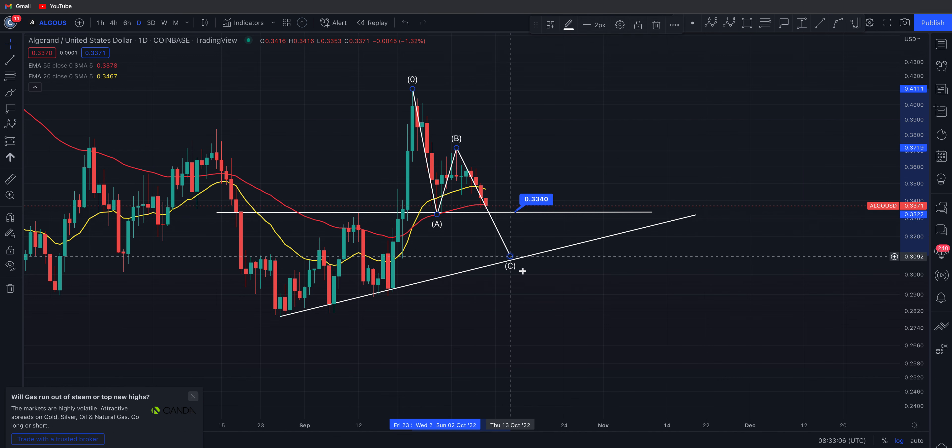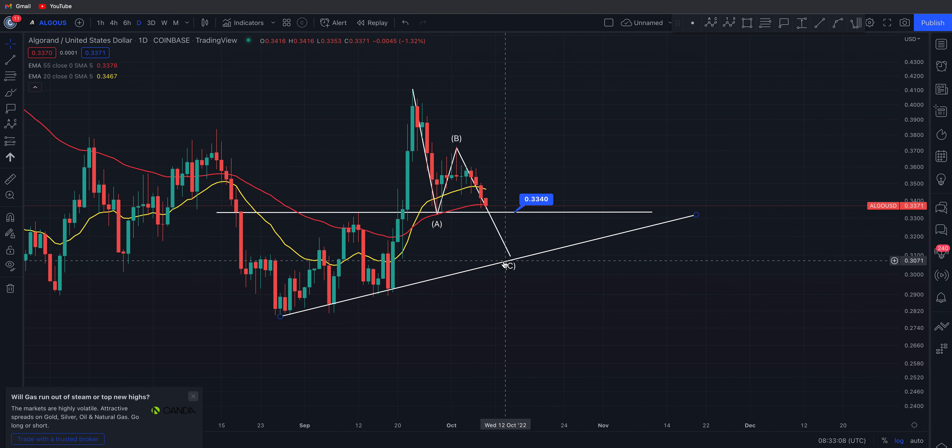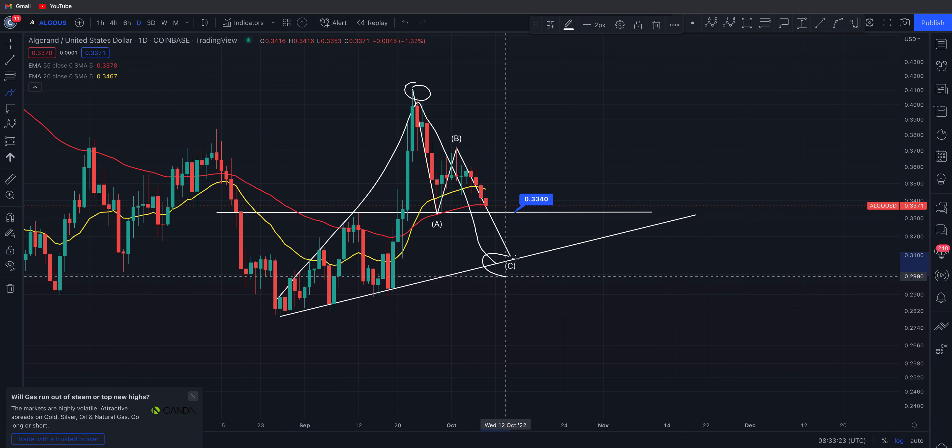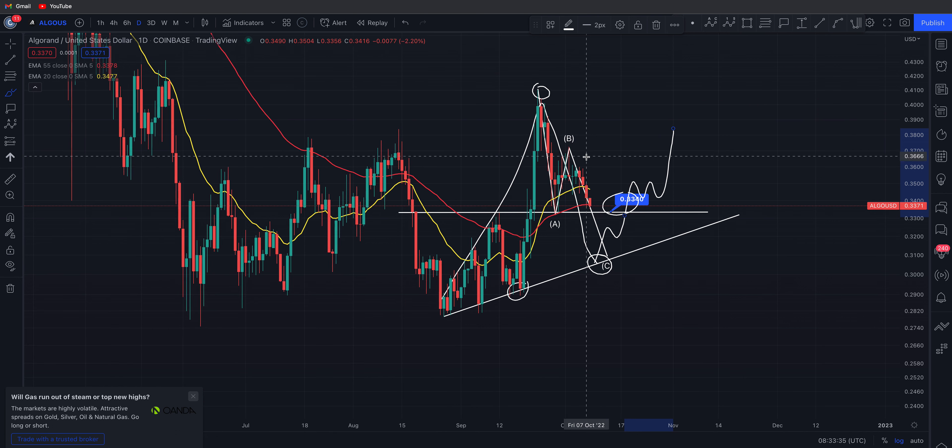That's not all that negative — it would basically mean Algorand had a nice pump and is now retracing back down to a higher level of support. It might seem scary because you've had this pump and all those gains look like they're out the window, but when you break up like this you do need to come back for a higher level of support. As long as you hold a higher level of support and bounce back and break through 33 cents again, that's your continuation signal.